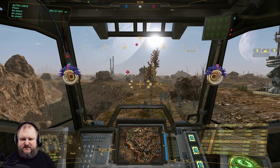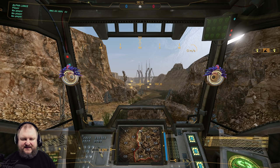Here are the inner sphere pulse lasers: small pulse laser, medium pulse laser, and large pulse laser. The only difference in color is that medium lasers on the inner sphere side are green, while on the clan side they are yellow. So you can always tell whether you're being shot at by an inner sphere or clan mech — if it's green, it's inner sphere; if it's yellow, that's clan fire.